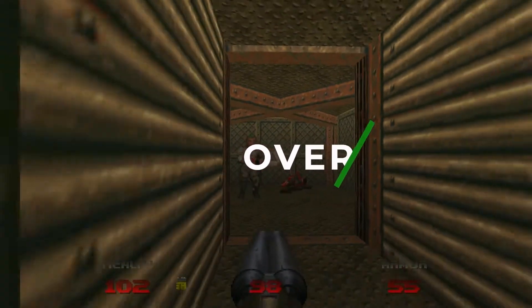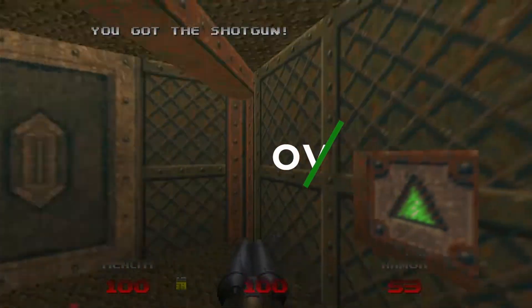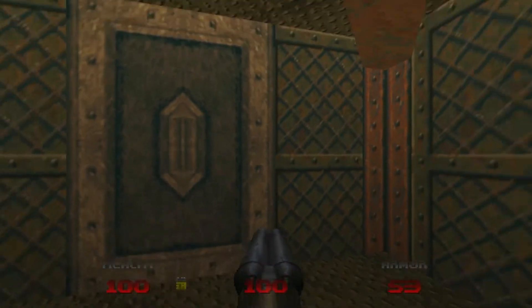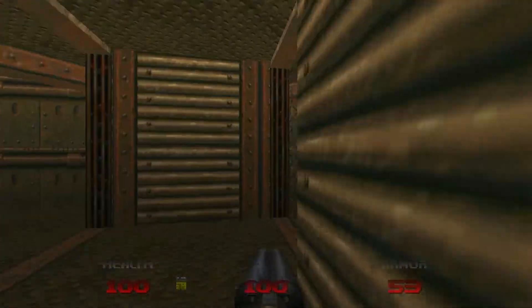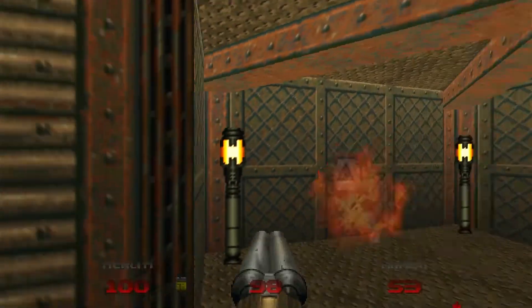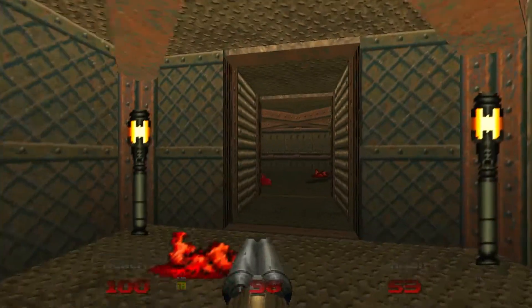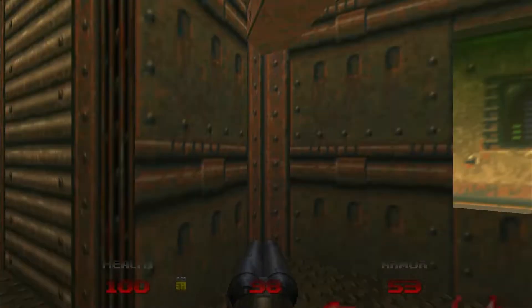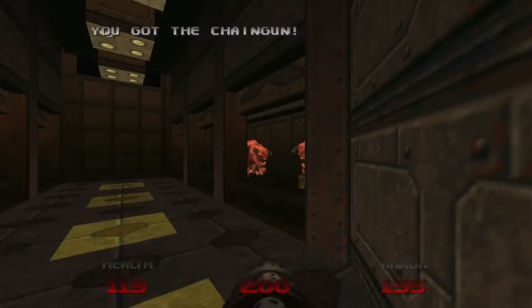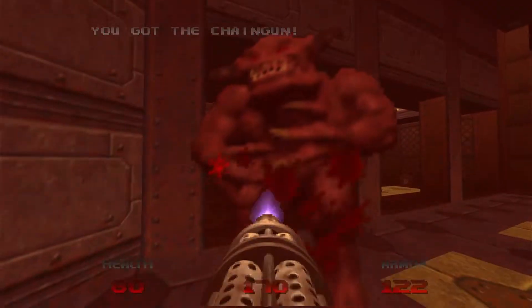So what exactly is Doom 64? Despite what everybody probably thought when it was released on the N64 back in the day, this is not just Doom ported to the N64. It is a completely new game made by Midway. It is completely in 3D, but they kept the classic Doom gameplay from the first two games, as well as most of the weapons and enemies, though they did cut a few enemies out. The game has a more somber tone than Doom 1 and 2, as evidenced by its soundtrack, as well as some really striking visuals and lighting, particularly for the N64 era.